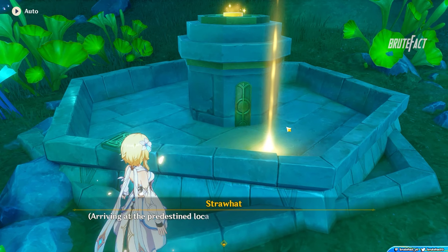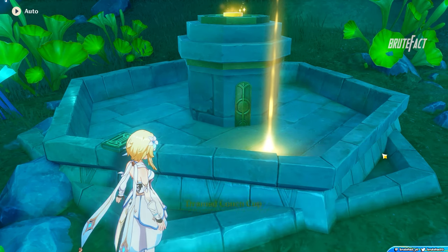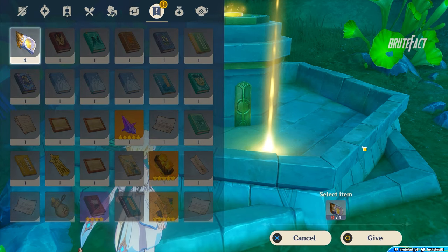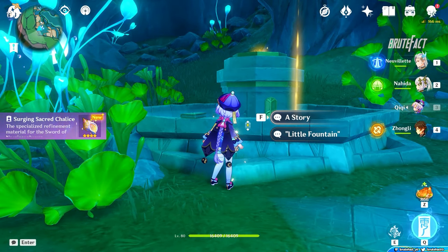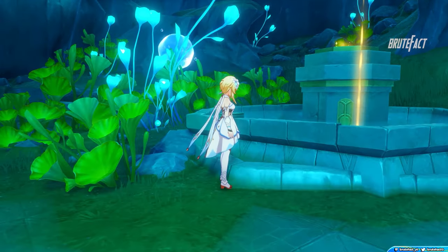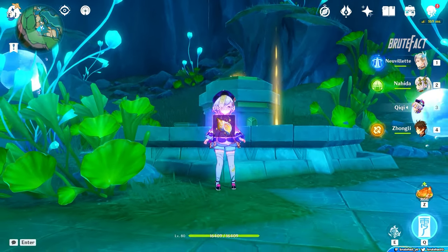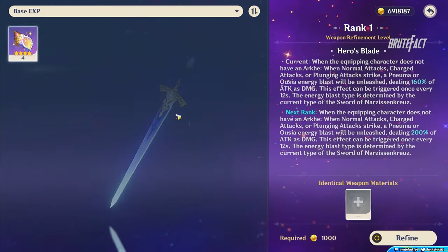Teleport back to Anipasus Fountain and offer the conches one by one to get the Surging Sacred Chalice. Refine the sword and you are ready to go.